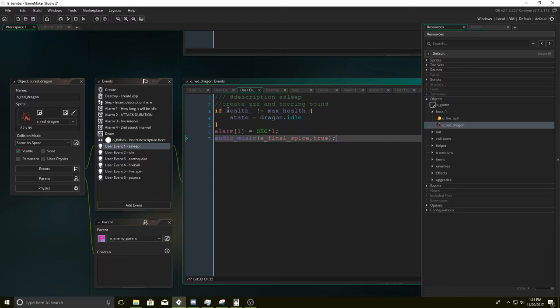I'm going to be using Final Spice from Toby Fox — very good song. Alarm one is equal to one second. This is going to determine how long it's going to be idle. If we set this to ten seconds, it'll be idle for ten seconds. For this, I will give it probably three seconds. Let's change it to two seconds.